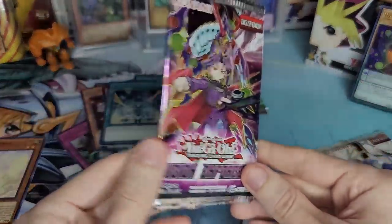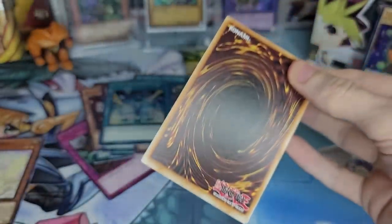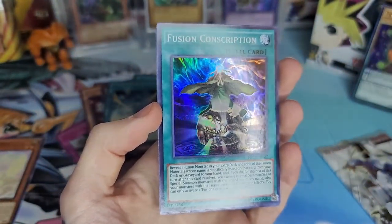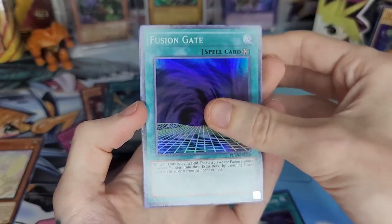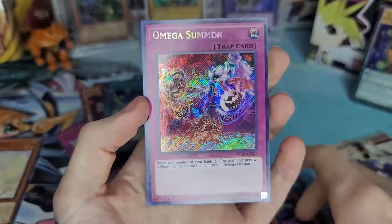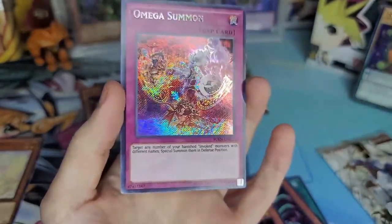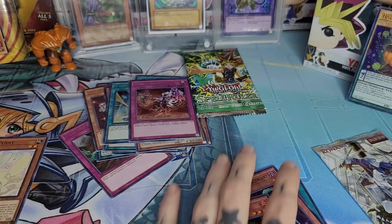We'll do Fusion Enforcers next — fusion is the one where the secret is on top, so we'll throw that to the back. I never pull anything good out of Fusion, so... Fusion Conscription, Fusion Gate — that's pretty decent — Predaplant, Bluepeter Blossom — again a pretty decent card. And Omega Summon as our secret rare! I love secret rares so much, they are my favorite rarity — maybe tied with ghost rare.